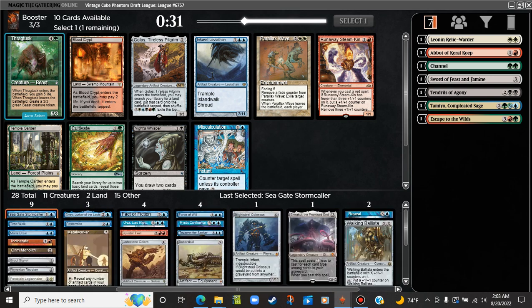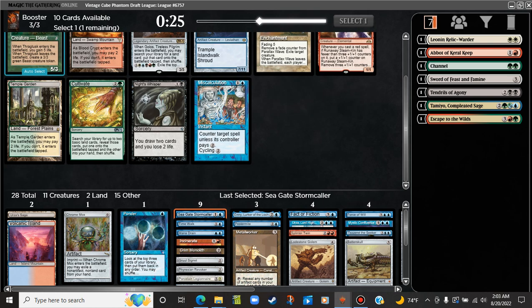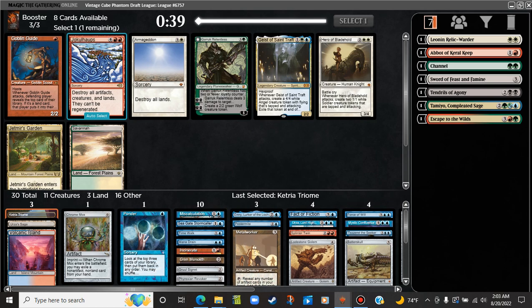Now we have Inkwell Leviathan, Miscalculate, and a Golos. We're not going to activate the Golos ever. Miscalc and Inkwell are really the cards I'm looking at. I think I'm on Miscalc — I think I have enough things on the top end to do. There's also a Ketria Triome. We do have the Splinter Twin and the Pestermite, so I'm going to take the Ketria Triome.